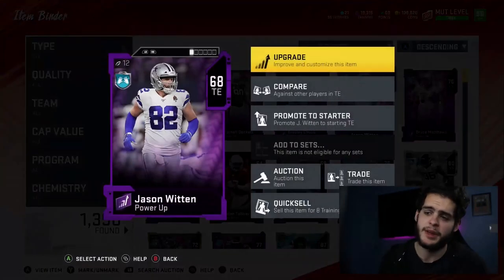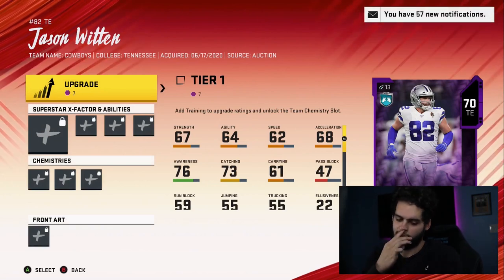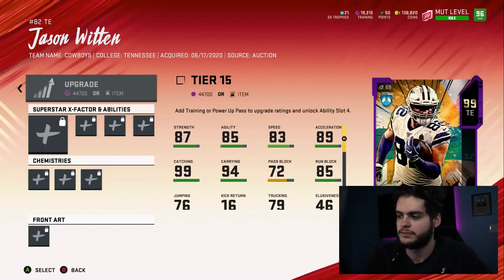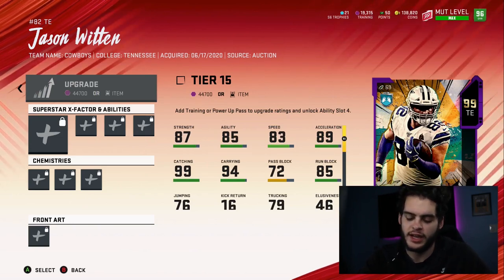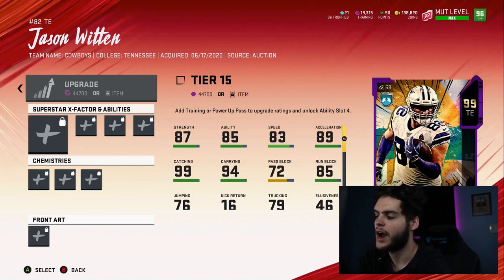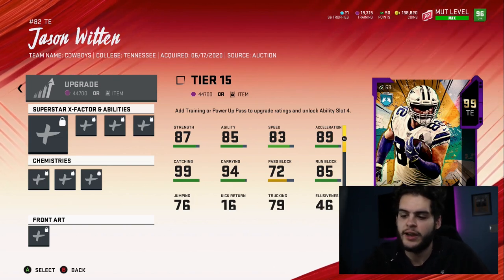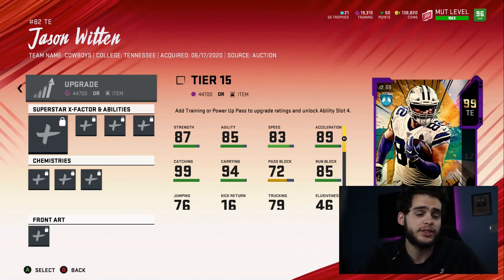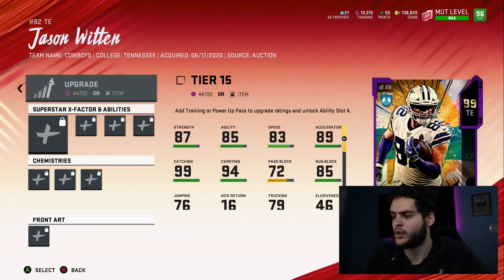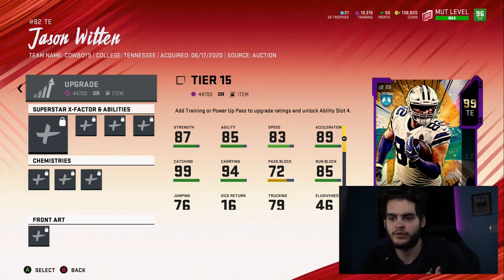Jason Witten is a guy I personally think is going to be absolutely terrible. Let's check him out — 87 strength, 85 agility, 83 speed. We are in June, and 83 speed is what players were dropped with on base cards back in July or August. I understand Jason Witten is slow in real life, but just like Madden inflates all stats by end of year — Saquon Barkley ends up at 99 speed — Witten should at least be bumped up. I think he should be like a 91 speed, which is still slow on the tight end spectrum, but it's something.